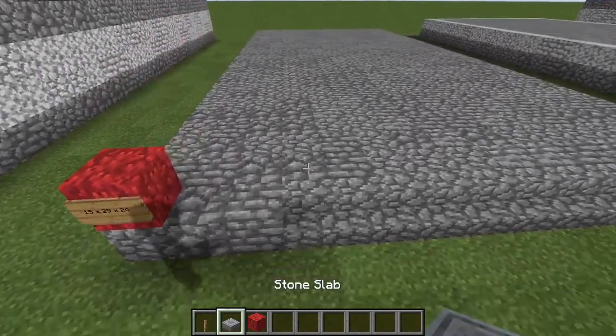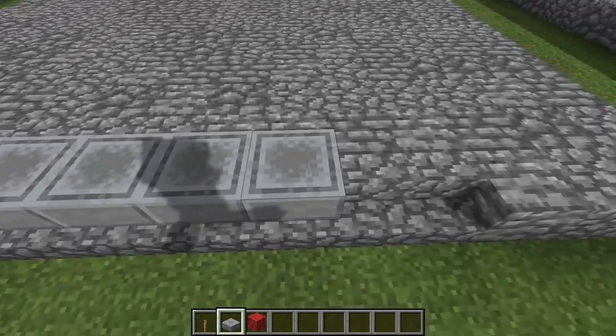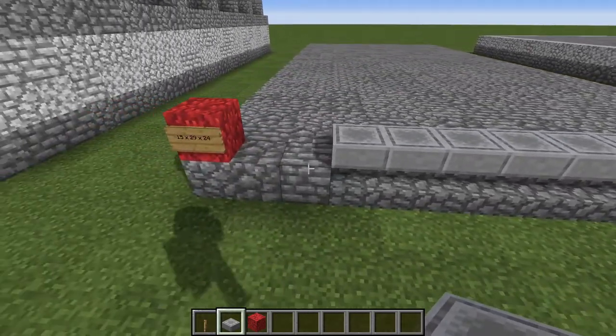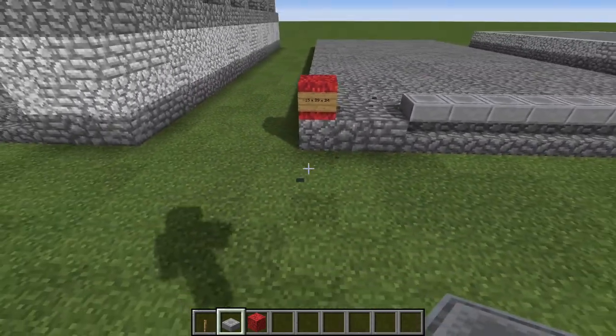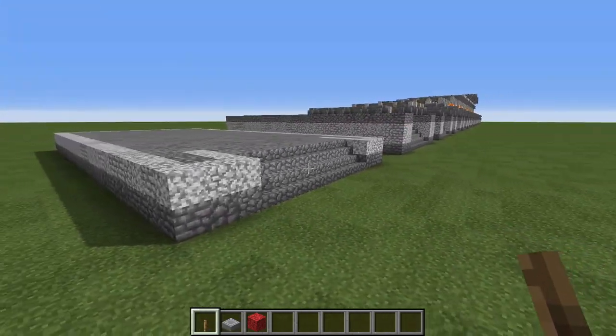In the middle here we are going to have some cobblestone stairs — nine cobblestone stairs across the front with three blocks of cobble at the front here. Once you have done that we will go on to the next phase.